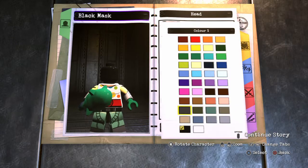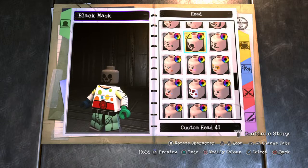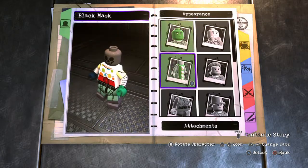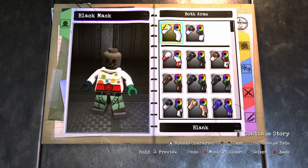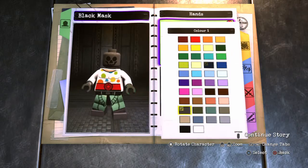You want to make it not black but gunmetal gray. For Arms, you want them just to be plain white. Hands you just want them black, plain black.